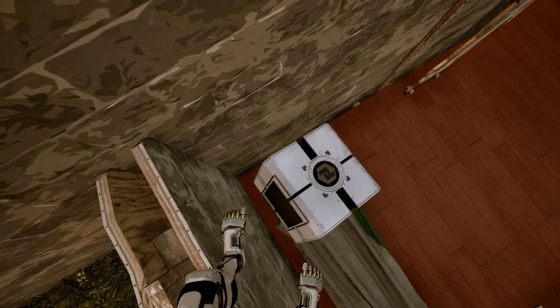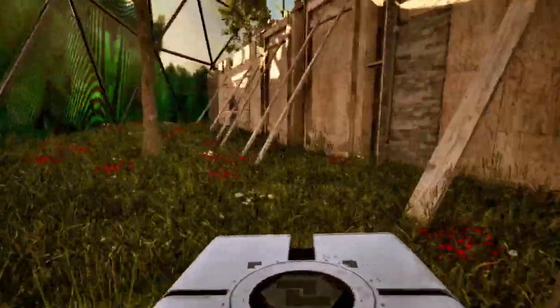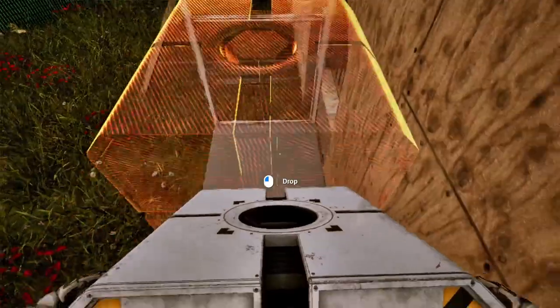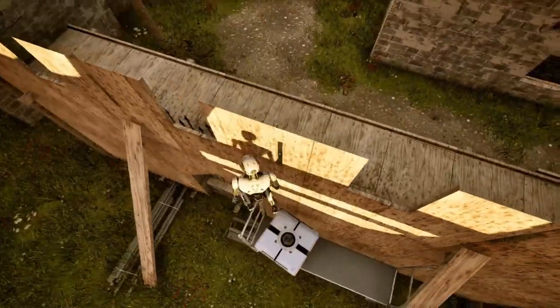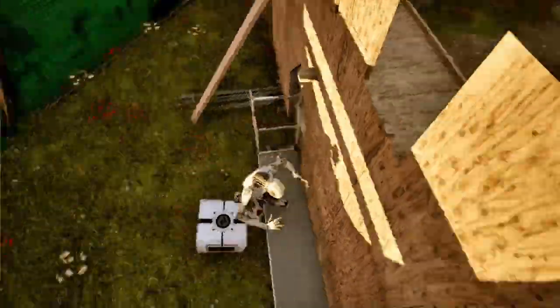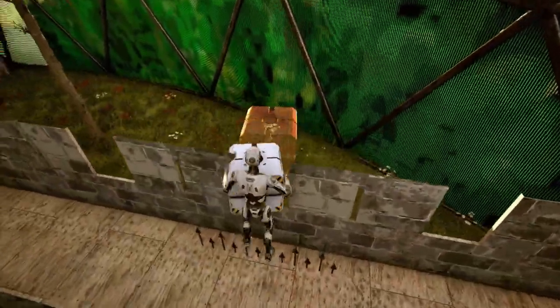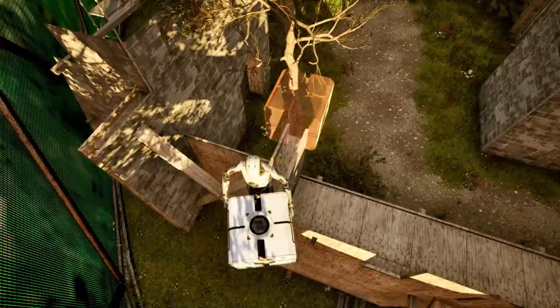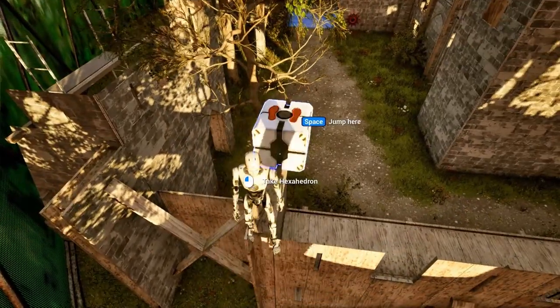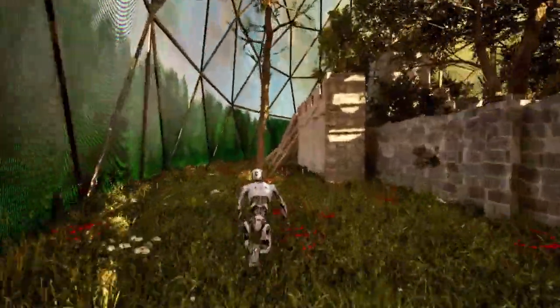We'll need the cube, so let's take it with us. You come over here, place it there, jump on top of it - this is easier in third person. You've got to jump through that gap there; it's a very small gap. You can't even walk all the way through because of the collision on that gate. I'm going to jump up on top here - don't make the mistake I did the first time and try to take the cube with you, because you will not make it over that wall.